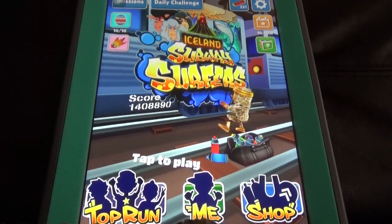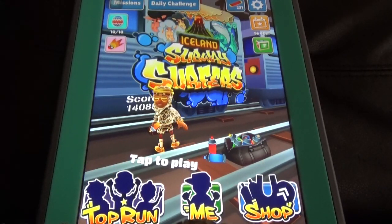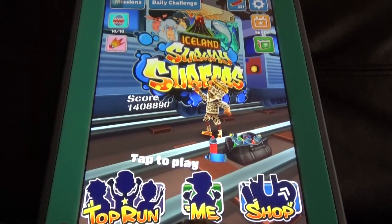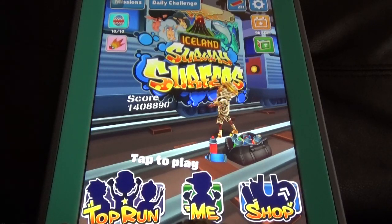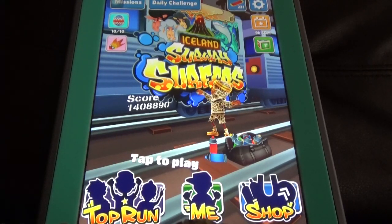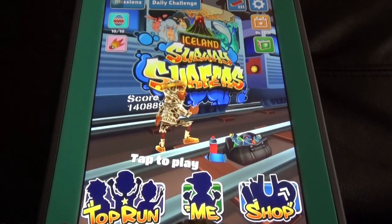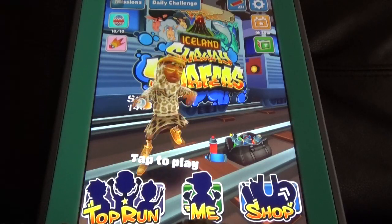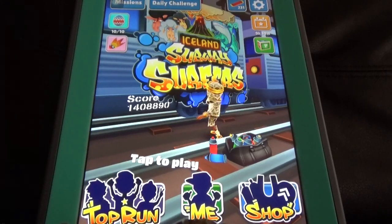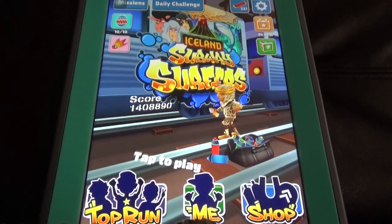On Fridays, in addition to normal surprise boxes, there are white boxes you can collect to get lots of coins, hoverboards, and more. The daily challenge is also an easier way — if you concentrate on it every day, after four or five days you'll start getting surprise rewards from the fifth day onwards.